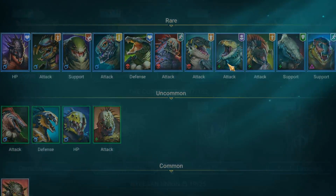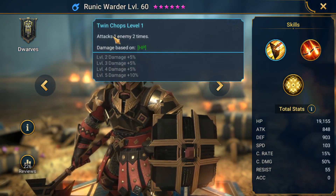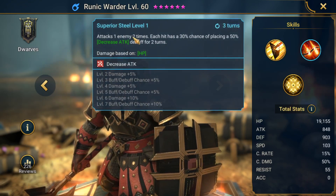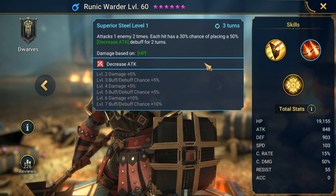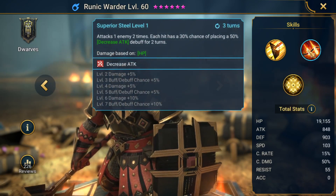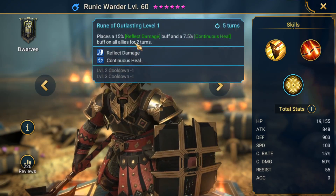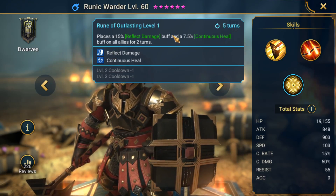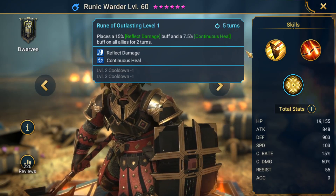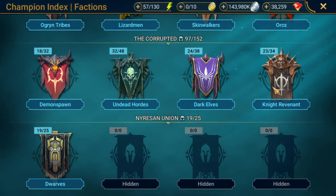The last choice for decreased attack is Runic Warder. He's HP-based. His second ability attacks an enemy two times, each hit with a 30% chance — boosted with skill books — of placing the decreased attack debuff for two turns. It's not on the auto attack, so if it doesn't activate you do have to wait a couple turns on cooldown to reapply it. He does have a reflect damage buff and continuous heal, which are more useful for things like Fire Knight than clan boss, but he's a substitution if you can't find another champion for decreased attack.